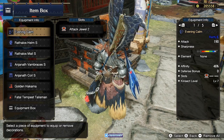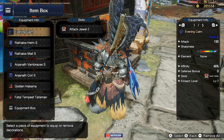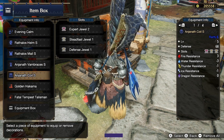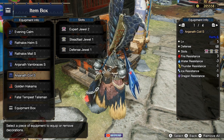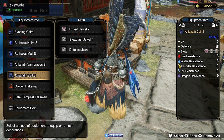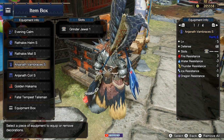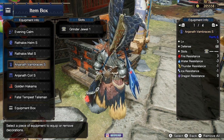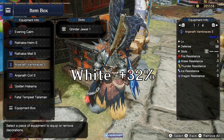Jewel time. You want the Attack Jewel that goes in the Jewel 2 slot. I recommend using the Nargacuga weapon. If you don't have it, you can put it in the Anja Coil's Jewel 2 slot. For all other Jewel 2 slots, put Critical Eye to increase your crit rate — because you have Critical Boost, you want to crit more often to do that extra damage. For Jewel 1 slots, you want Grinder, especially if you have the Nargacuga weapon, because you want to maintain White Sharpness, which gives a 32% damage boost.